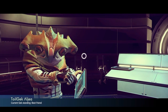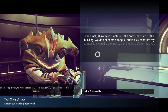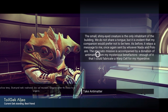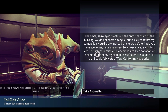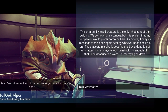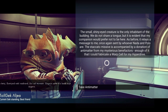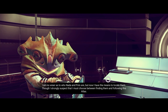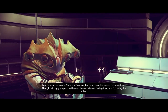I don't know any of these words. The small, shiny-eyed creature is the only inhabitant of the building. We do not share a tongue, but it is evident that my companion would prefer not to be here. As before, it relays a message to me, once again sent by whoever Nada and Polo are. The staccato missive is accompanied by a donation of antimatter from my mysterious benefactors. Enough of it that I can fabricate a warp cell for my hyperdrive.